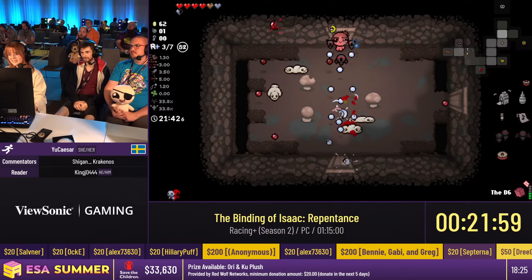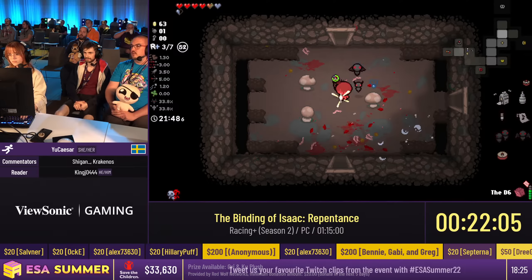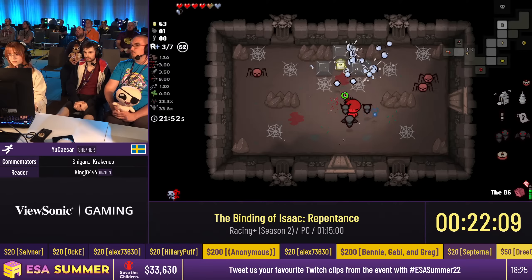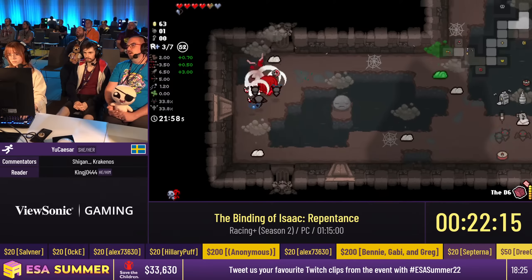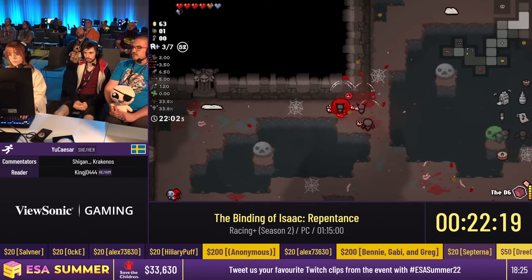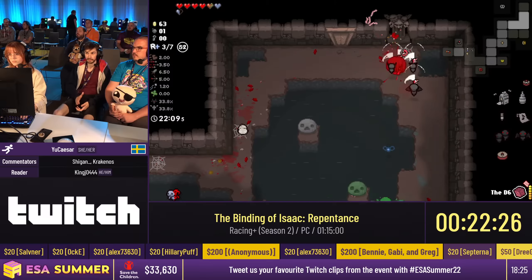Now we're playing a Repentance feature — alternate floors. Each floor now has an alternate version. We're in an alternate version of the Basement. These are pretty harder floors with harder bosses, but the good point for speedrunning is that they're faster — fewer rooms, because we're on floor number three right now.